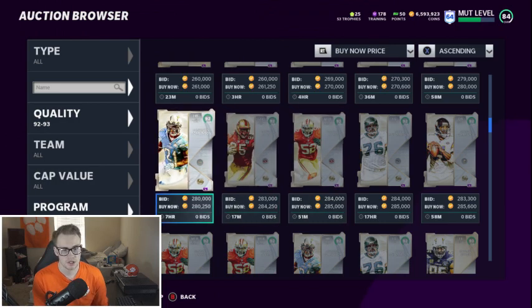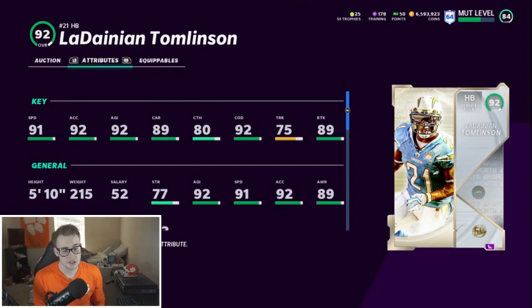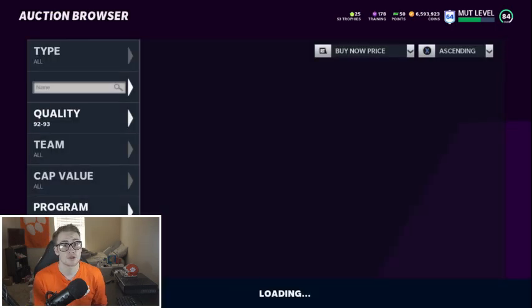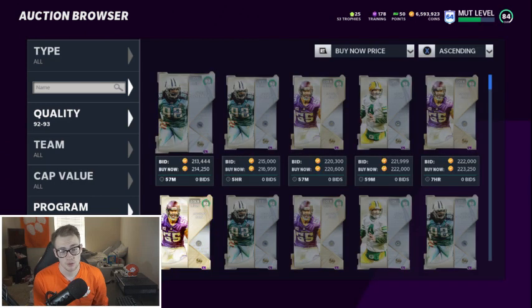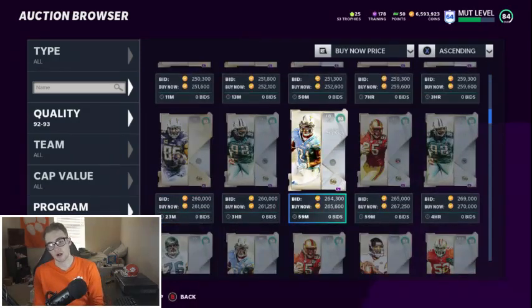Do not pick up Patrick Willis. Next — LaDainian Tomlinson. We kind of already went over him and Reggie Bush — their stats are very very similar. LaDainian has a little bit less catch, a little bit better break tackle, and a little bit better acceleration. But he's an elusive back, while Reggie Bush is a receiving back, and receiving backs get better abilities. So I would really recommend picking up Reggie Bush over LaDainian Tomlinson if you need a running back.